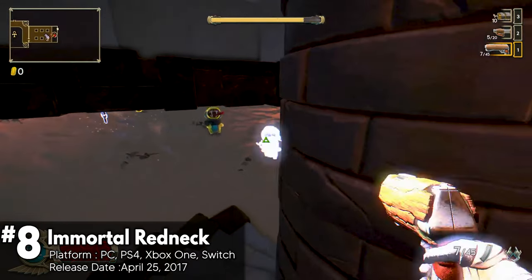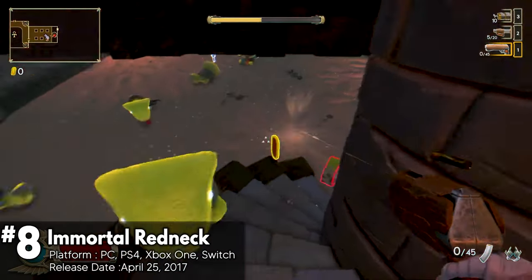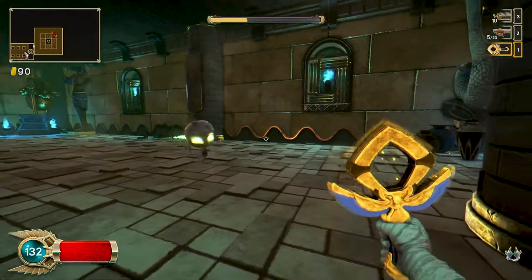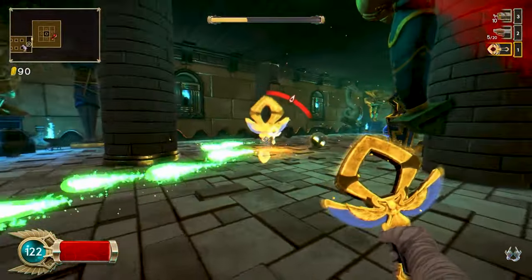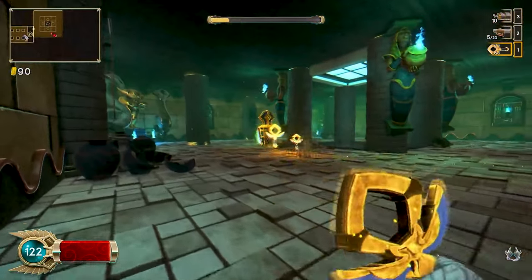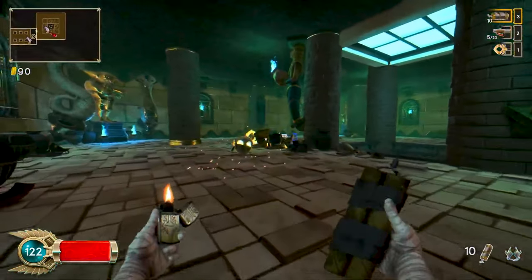Immortal Redneck is a first-person shooter roguelike game with permanent death and nine classes with different traits. The gameplay is where Immortal Redneck truly shines, with fast-paced movement, complex and vertical rooms, and carefully crafted encounters that challenge your reflexes. Enemies are intelligently designed and weapons are diverse, ranging from ancient Egyptian-inspired pistols and rifles to enchanted staves and laser cannons.